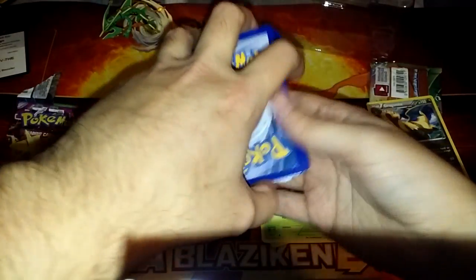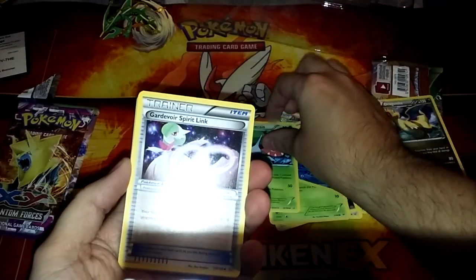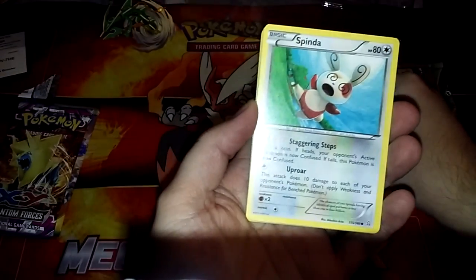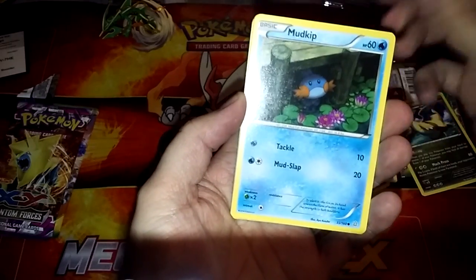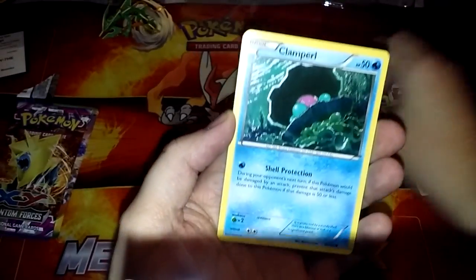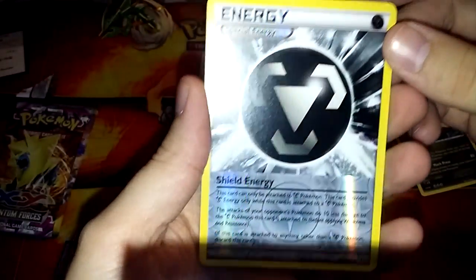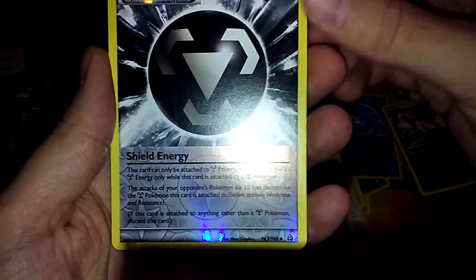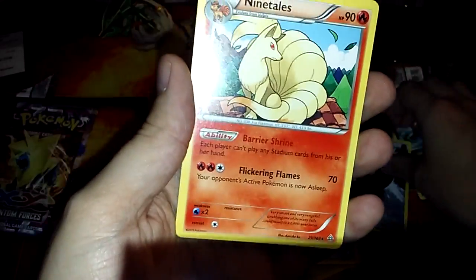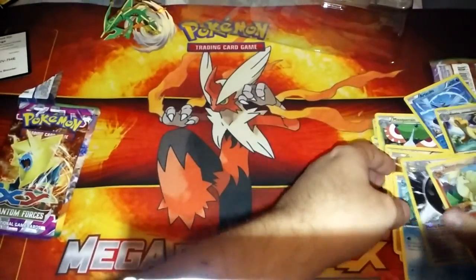Let's have a little fun with a question: what is everyone's favorite EX card and why? We got a Grovyle — sorry about the glare — a Mudkip, a great starter, I love it. Chin-Chou, Solrock, Clamperl — oh wow, I don't think I've ever seen this — a Special Steel Energy, and the rare is Ninetales. Good Pokemon but not the best card. Sorry about the mess.